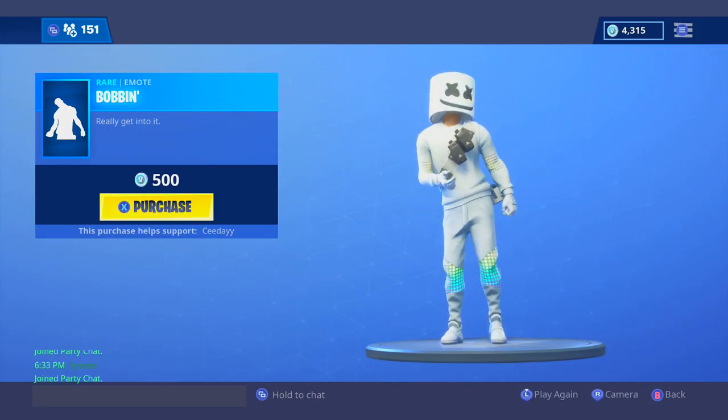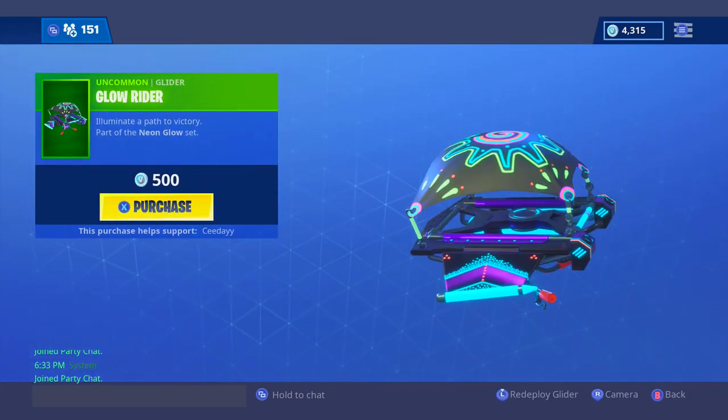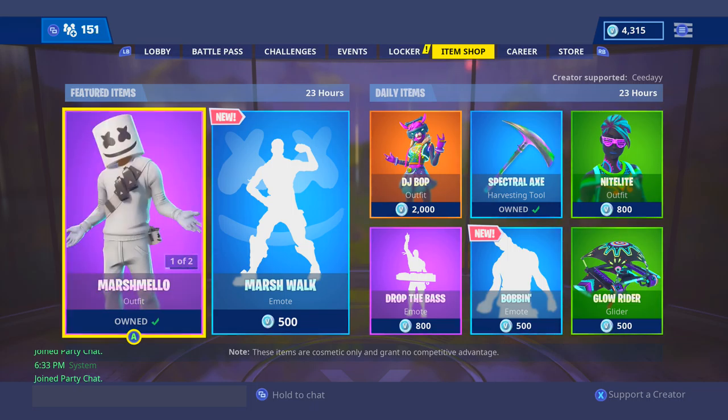Bobbin — it looks really stupid in my opinion. Then we have a Glow Rider. Yeah, that's the shop — absolutely amazing in my opinion. I hope you guys did enjoy this video. If you did, make sure to drop a like, subscribe to the channel, turn on the post notifications, and I'll catch you guys in the next item shop video. Peace out.